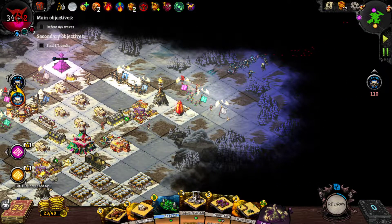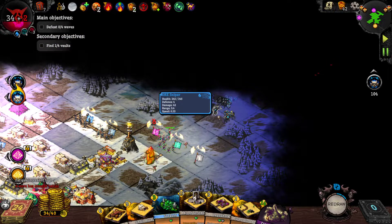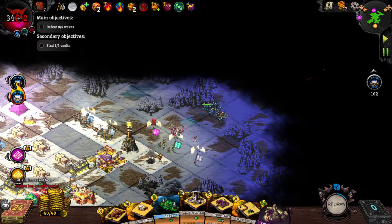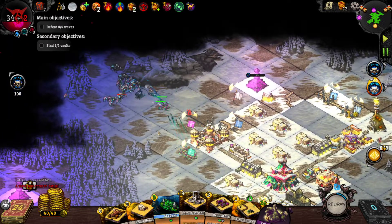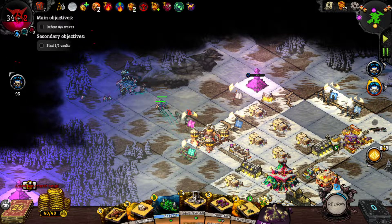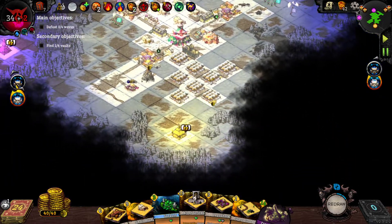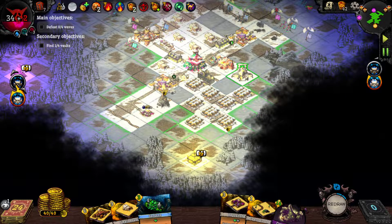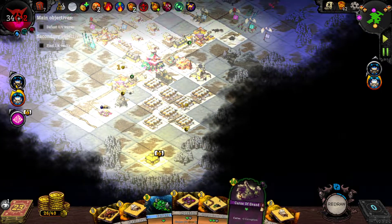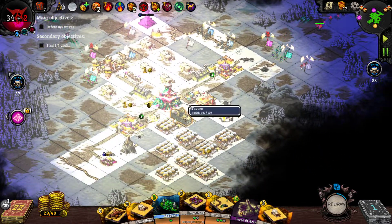Here come the hordes - do your thing! Look at the spearmen, they're doing their job well. They're trying to get into my barracks - they can do that if they want to, no problem, because they're going down fairly soon. Let's put this down as we always do and never use it - we've got to use up our gold somehow. Wow, this is so bright, why is it so bright?